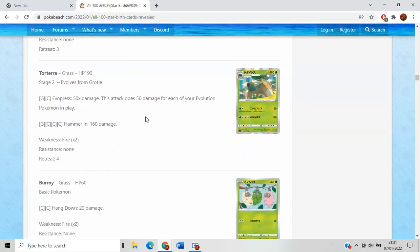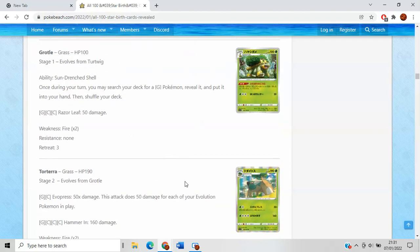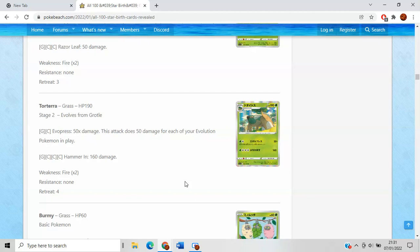Torterra has 190 HP, really on the bulky end, which is what we want to see with Stage 2s. It has two attacks — one of them is not very good — but Everpress does 50 damage for each of your Evolution Pokemon in play. We've seen this before on a Nidoqueen. That kind of damage output is going to depend on how consistently you can get your Evolutions out into play.